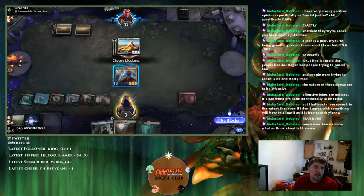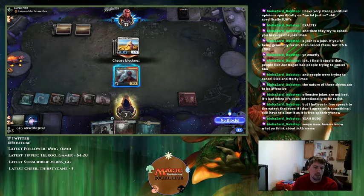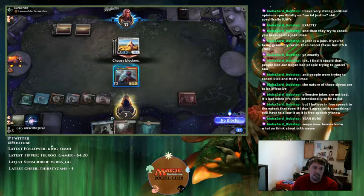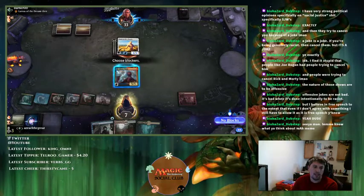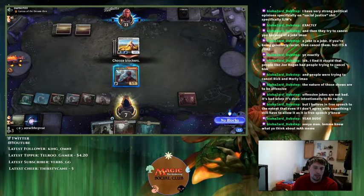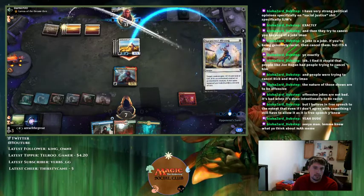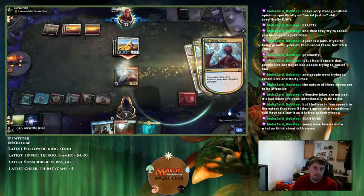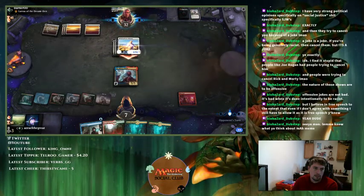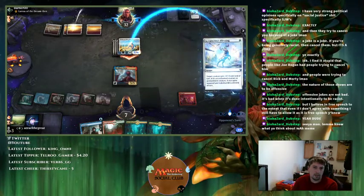If I block here and they have double Kytheon's, I can't reliably block anyway, so I have to go for the win instead. I'm not going to block — if they have double, they have double. They did have it, so I was dead anyway. And my next card was a land, not a spell, so we were one turn short. Had we drawn Uro, we wouldn't have lost because we'd have been at enough life.